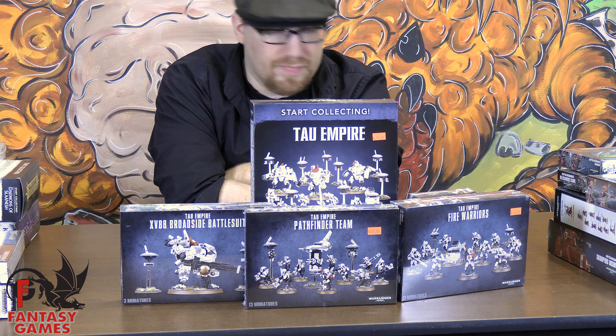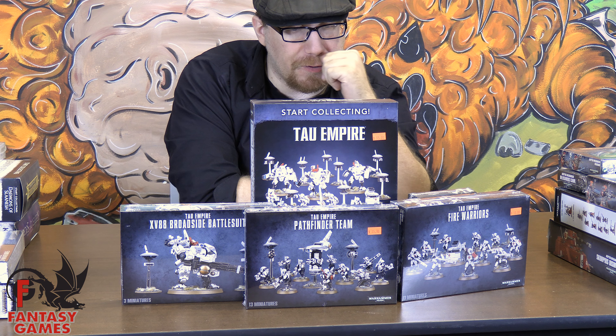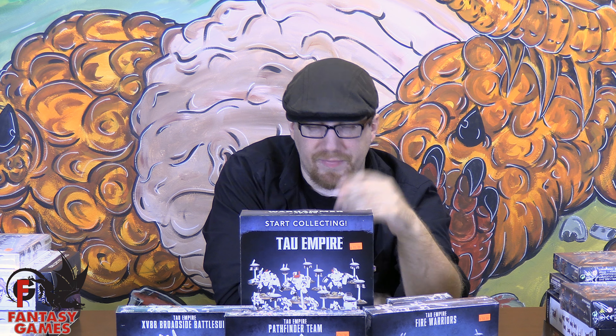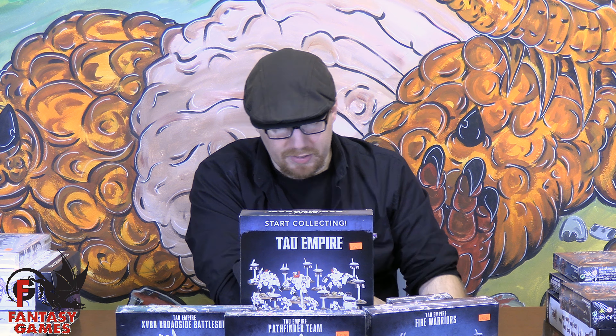You're going to need three squads of Fire Warriors. I've come up with the two strike team, one breacher team rule — the Fire Warriors stand out in front and the breacher team run interference for somebody else who might charge in. But you can always just run them as three strike teams, all with the pulse rifles and marker lights on the Shas'uis.